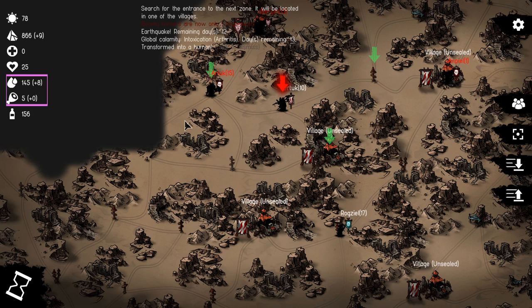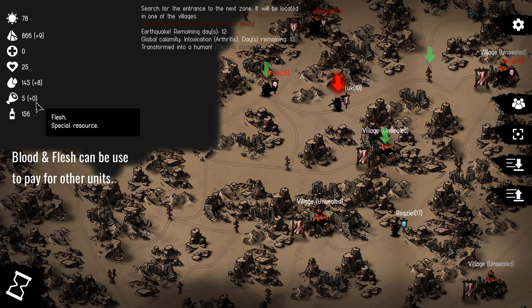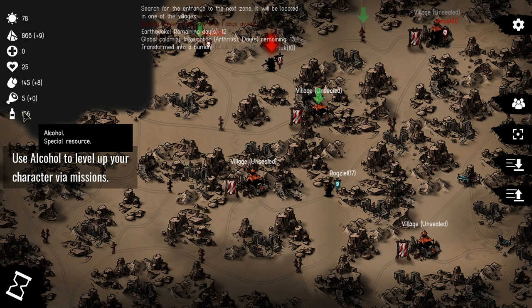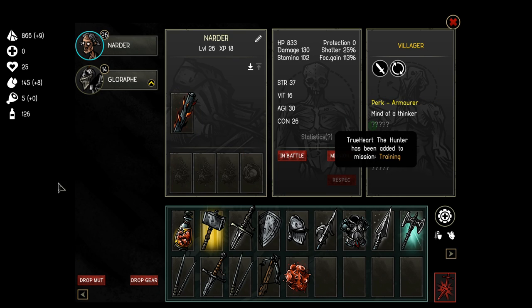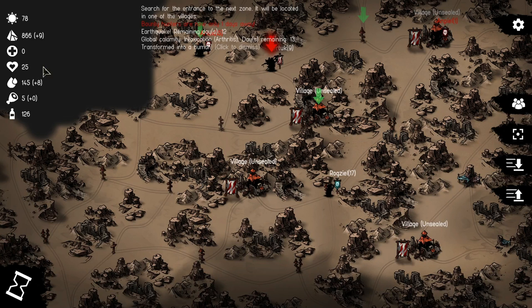Blood and flesh each have two basic resource uses. First, they're used to pay for special types of units — vampires and werebeasts both require one of these resources. You can also convert blood and flesh into bandages, which is another important resource. Alcohol is a resource used to level your characters outside of fighting. You can send units on a training mission from the interface — they disappear for two days, take about 30 alcohol, and come back with an extra level.